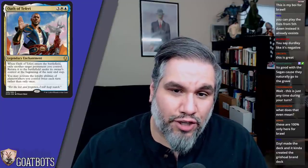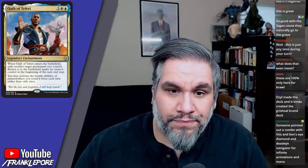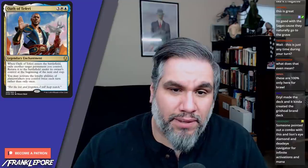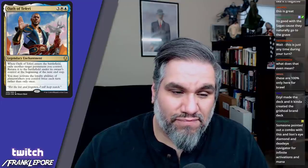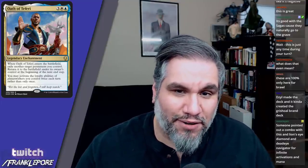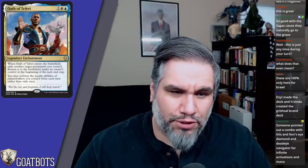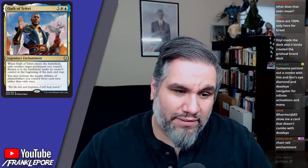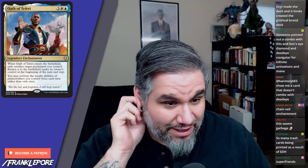Oath of Teferi — five mana legendary enchantment. When it enters the battlefield, exile target permanent you control, return it to the battlefield under its owner's control at the beginning of the next end step — so you're just blinking something. You may activate the loyalty abilities of planeswalkers you control twice each turn rather than once. That's actually pretty good — activating planeswalker abilities twice each turn is pretty crazy. I'd love this in a Kamahl's Druidic Vow deck, especially since it's legendary so you can actually hit Oath of Teferi off of it. This card seems great.